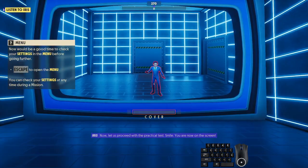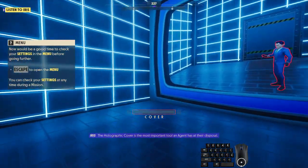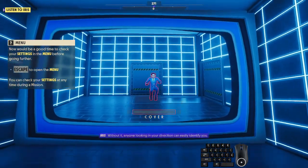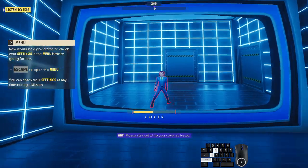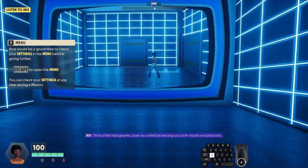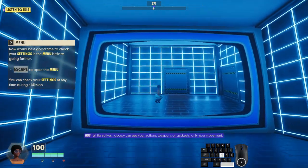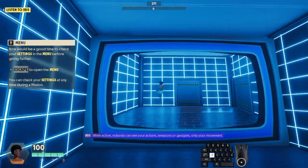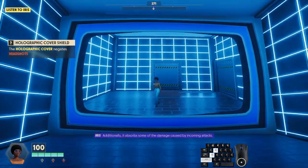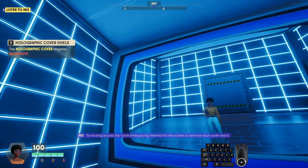Smile — you are now on the screen. The holographic cover is the most important tool an agent has at their disposal. Without it, anyone looking in your direction can easily identify you. Please stay put while your cover activates. Think of the holographic cover as a shield protecting you both visually and physically. While active, nobody can see your actions, weapons, or gadgets — only your movement. Additionally, it absorbs some of the damage caused by incoming attacks. Try moving around the room while paying attention to the screen to see how your cover reacts.